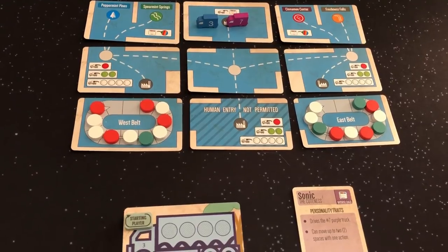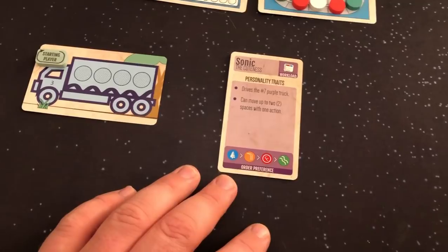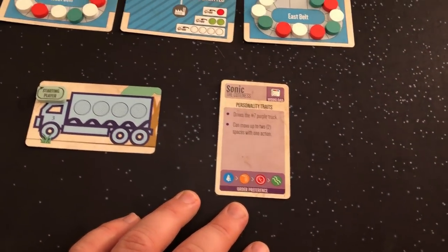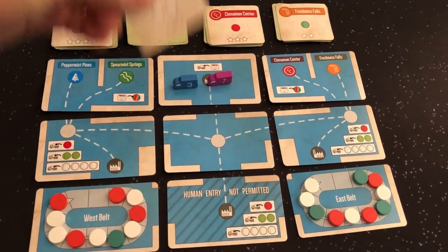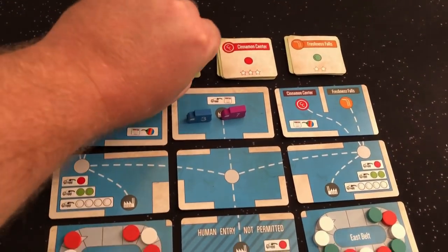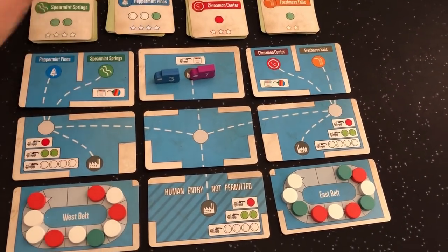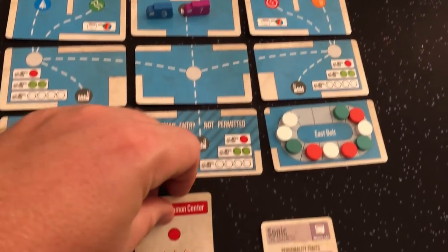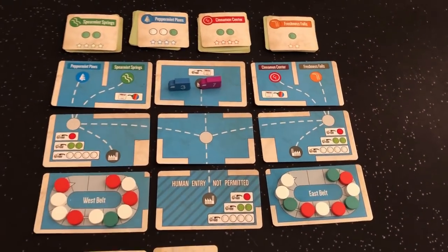Sonic's priority is going to be Peppermint Pines and Freshness Falls, so she's going to be going for a green — that green is going to be tough. So let's take our two actions and take both of these whites for the Cinnamon Center. Now we flip this one over — that's going to be her new priority. She's going to go for Peppermint Pines, requiring a white and a green. I'm going to stick with my plan of the Cinnamon Center. Those are my two actions.